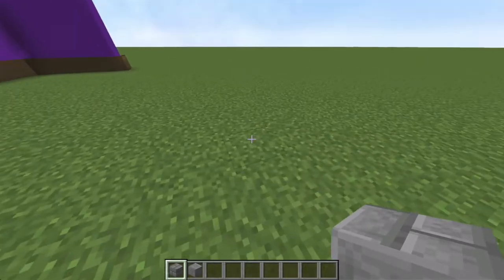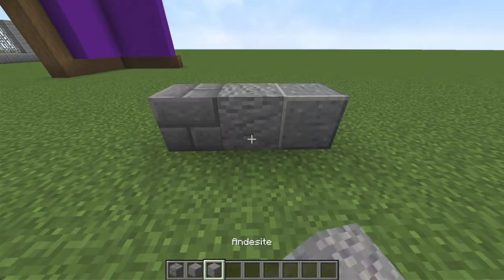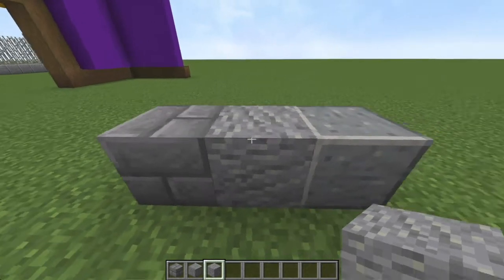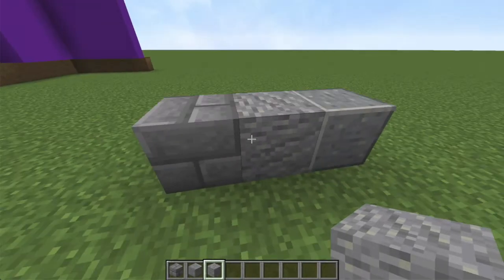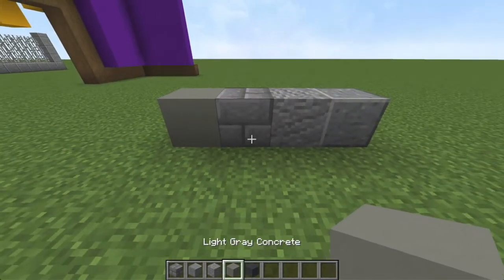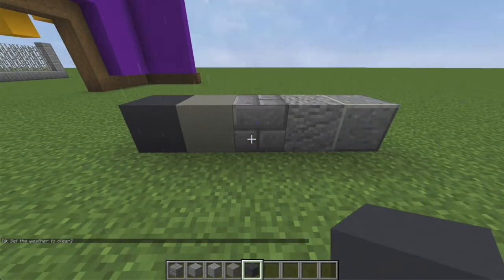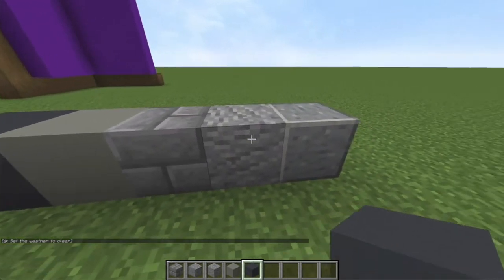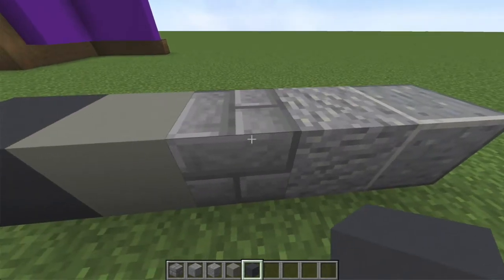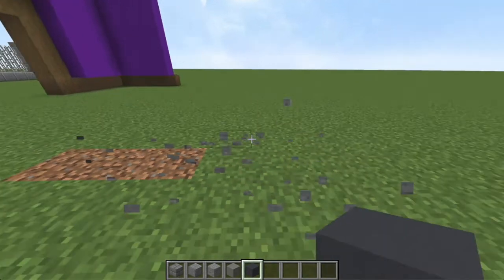The reason andesite works with stone brick is they look so similar — the same shade, the same color in the same shade, but not completely the same. You can also shake it up with regular andesite and polished andesite. There's a reason these all look good together. Compare that to blocks with no texture versus blocks with a lot — suddenly these all go together because of color, these because of texture. When you add them all together it can look okay but not the best.